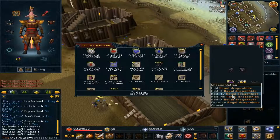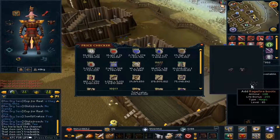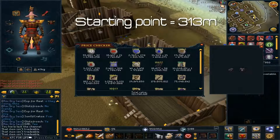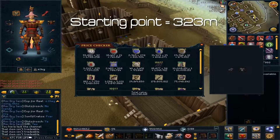Wow, 301 mil already — about 313 mil is our starting point with all the tradable items. Let's quickly put that in: 313 mil, plus another 10 mil, so 323 mil is our starting point with all non-tradable items factored in so far.